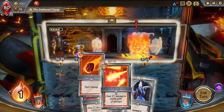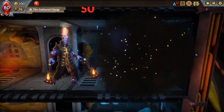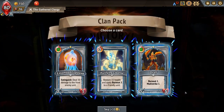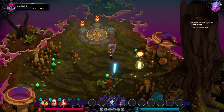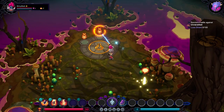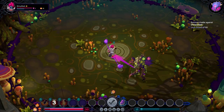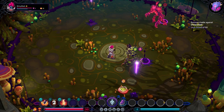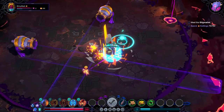Monster Train is all about dense, interesting decisions and trying to find wild, overpowered combinations of cards, artifacts, and upgrades. Inkbound shares the same design goals. We want players to feel the same density of interesting decisions and experience the payoff of going from weakling to god over the course of a strategic roguelike run. Let's look at the specifics of how some of these similarities play out.